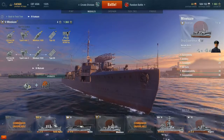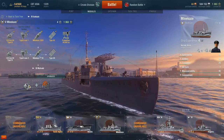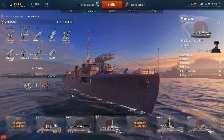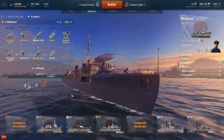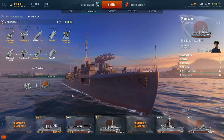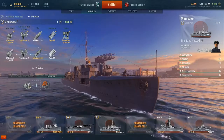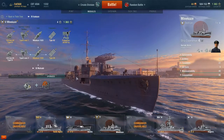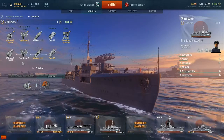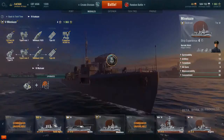Moving on to the module section — looking at the modules, we can see she starts out in her 1920 hull. Moving up, she goes into her 1938 hull. This does add some changes to the anti-aircraft guns, but if we're going to talk about anti-aircraft guns on a destroyer, that's really irrelevant. She starts off with Type 92 torpedoes, and the upgraded torpedoes are the Type 89, which adds torpedo range. We'll discuss that in detail along with the rest of the stats after this.